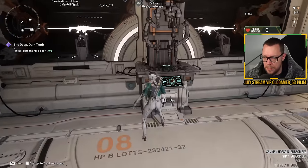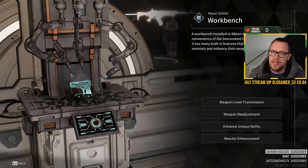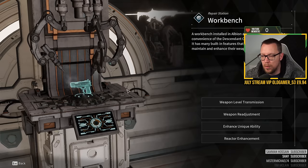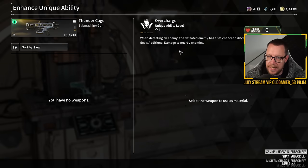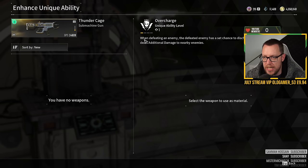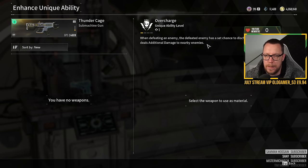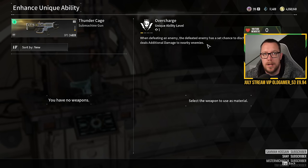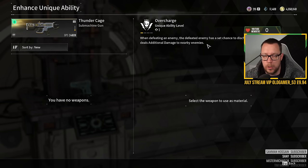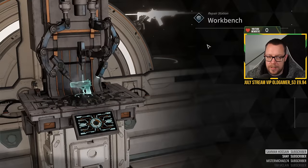You want a weapon that ideally deals electric damage. As a general rule of thumb, the Thunder Gun works brilliantly. Its overcharge ability — when defeating an enemy, the defeated enemy has a set chance to discharge an electric shockwave dealing additional damage to nearby enemies. So it procs a lot, bursts electric damage, and with Laundry applied it does even more damage. Water and electricity obviously don't mix in the real world, but in this game the Thunder Gun works brilliantly with Volby.